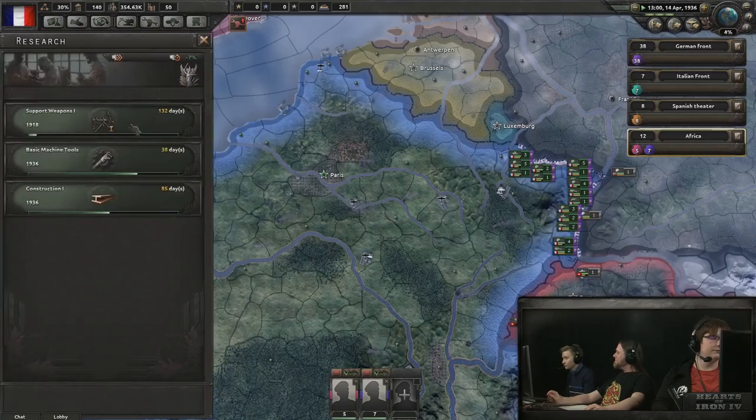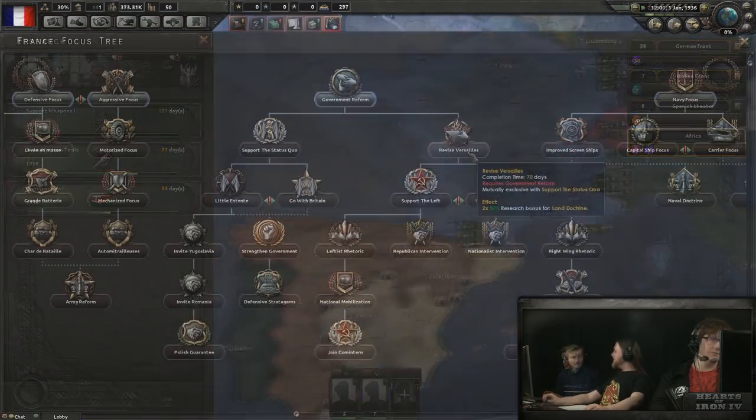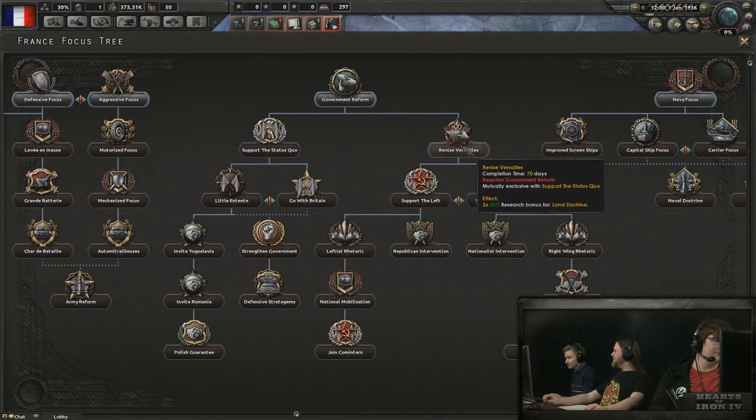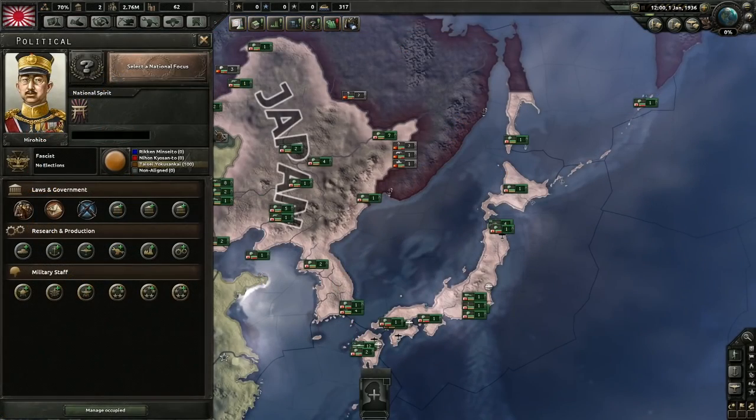What is it that truly makes a nation unique in Hearts of Iron 4? There's obviously its geography and basic statistics like ideology, manpower, and factory slots. Then there are the national focus trees, which are unique for the seven major nations. All the rest get a generic tree. The final difference is what we'll talk about today.